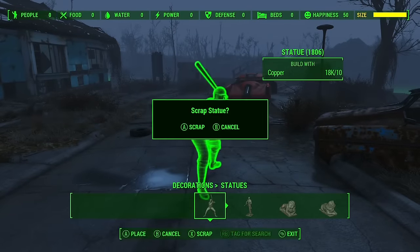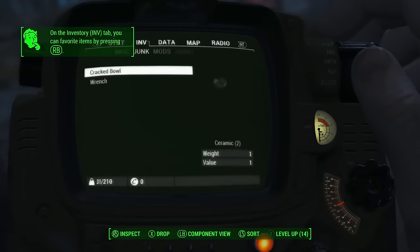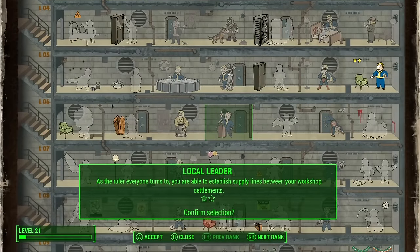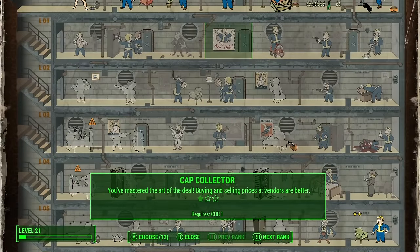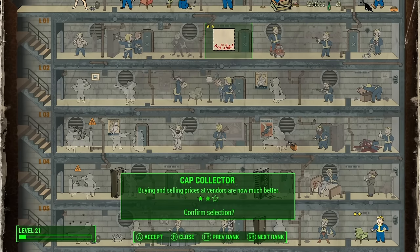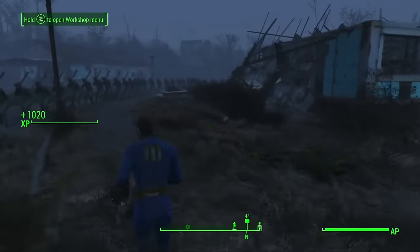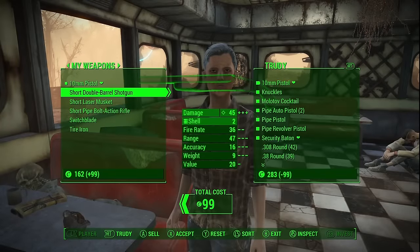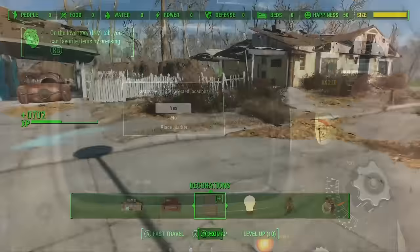Now we're going to move on to getting infinite caps, which utilises what we've learnt in the previous two glitches. We need to acquire a minimum of 300 caps and also go into our perk chart and acquire the second rank of Local Leader at a minimum. If you want higher rank stores that can hold and generate more money when duplicating, also get Rank 2 of Cap Collector. I got myself to level 20 using the XP glitch. If you don't have 300 caps, just go to the Drumlin Diner or anywhere on the map, sell all your stuff, and you'll make 300 caps incredibly easily.